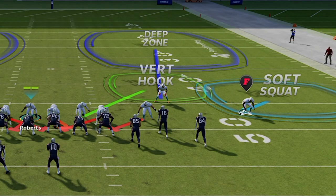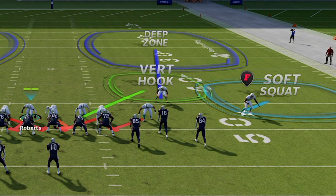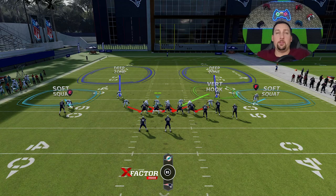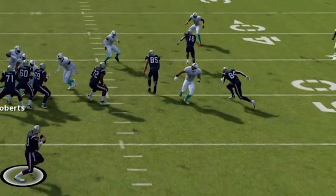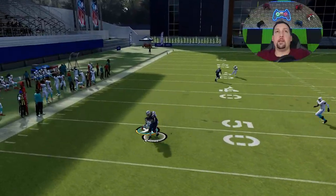That linebacker in the middle next to me is going to drop right into the bunch. I have the opportunity to choose either the running back, depending on whether he goes on a route, or dropping straight back in the middle - something I'll have to decide post-snap once I see what the play is. I like the soft squats too - they do a pretty good job of covering short or deep, and you can see the soft squats take the running back away.